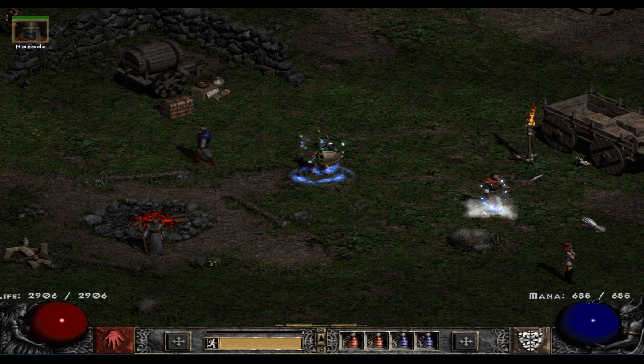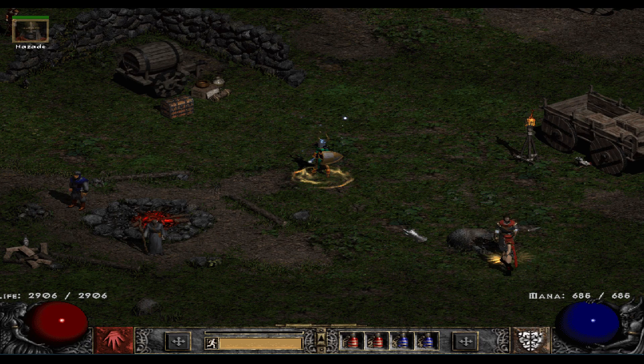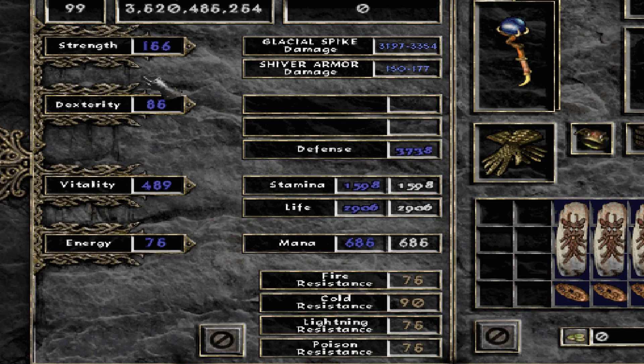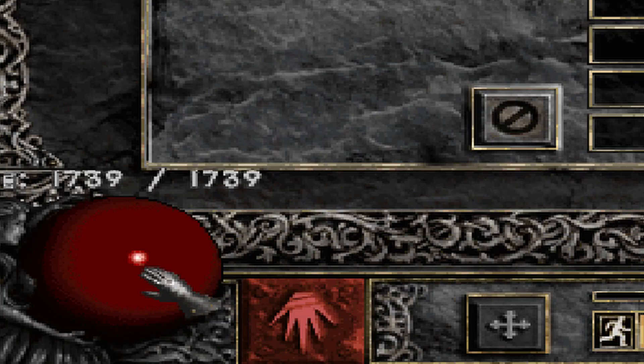Hello everybody, this is Juntas, and today we are going to be taking a look at blizzard sorceress — this is going to be the full vitality variation, and I'm also going to be focusing mostly on damage. So let's first take a look at the stats here. Enough strength just for the helm. You could perhaps consider some energy if you don't use an insight mercenary, but more on that later. Then full points into vitality — I'm going to get around 2,900 life or so, which is plenty.